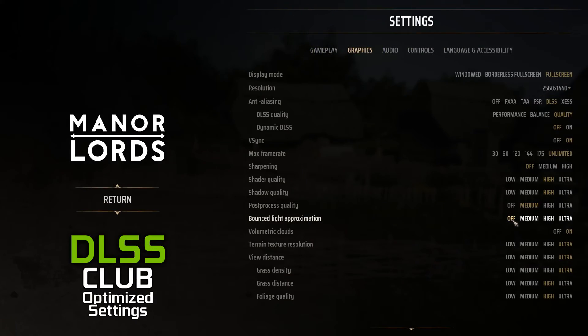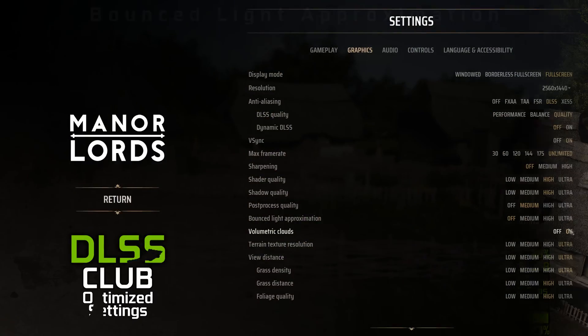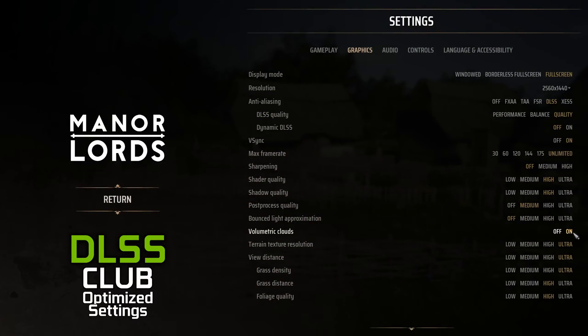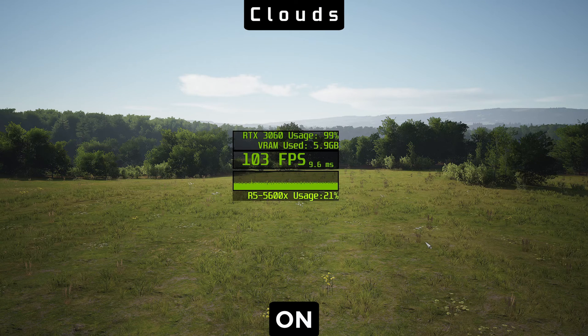Bounced light approximation is not functioning in the current version of the game — there is no difference in performance or visuals while turning it on, so keep it off or on ultra. We recommend keeping clouds on. It's a game which is very immersive and has a wide spectrum of weather effects, and losing only 4% of performance is simply worth keeping it.